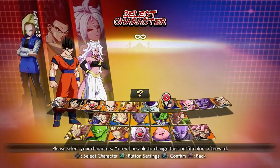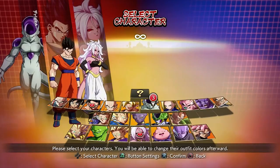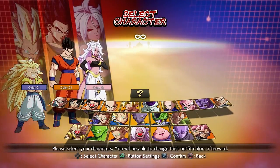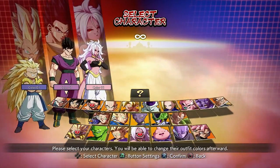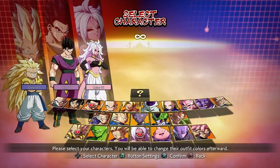For instance, Frieza is very strong at keeping the opposition at a distance with his Death Saucers and Death Balls. But when an enemy gets up in his face, he can struggle. To help him out, Gohan can provide the perfect assist in the shape of a Dragon Punch, creating just enough room for you to breathe.